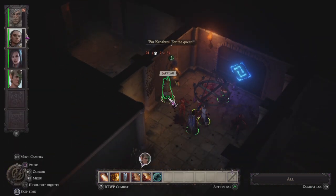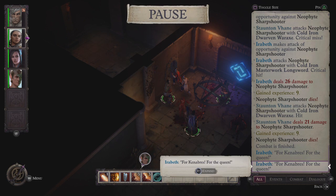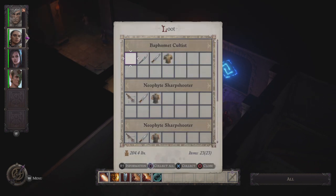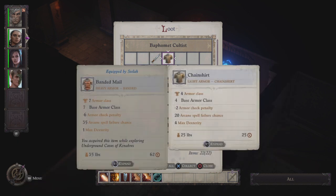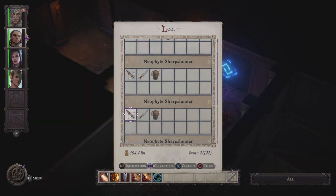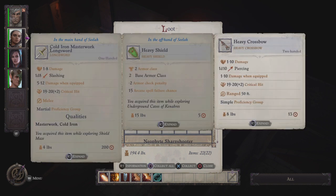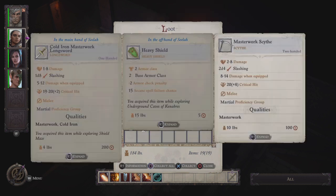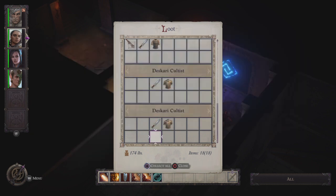'I will help if I can! For Kenabres! For the queen!' She said it twice apparently as combat finished. Let's see — a scroll of Ray of Sickening, trying to collect all the masterwork stuff. A Deskari cultist masterwork scythe. A scroll of Protection from Good — oh, those pumps. I think that's everything.